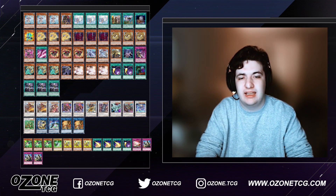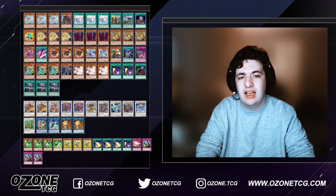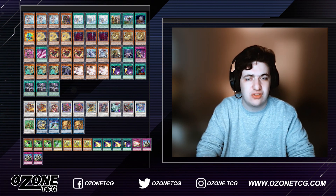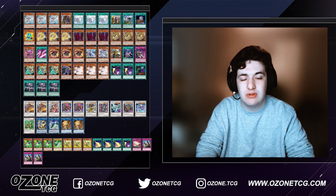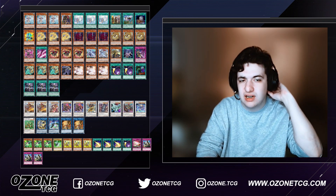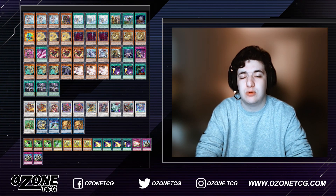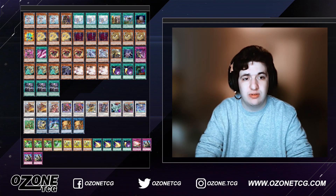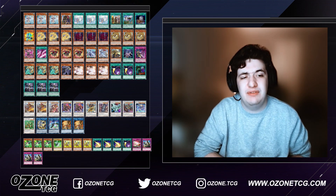Then we have the Dragon engine. This plays one Roxrose Dragon, debuting in Lightning Overdrive, as well as Basil Rose Shoot — it acts like a pseudo-extender, or if it's destroyed while set you can special summon a Rose Dragon. Red Rose Dragon, if used as synchro material, lets you special summon a Rose Dragon from the deck. Roxrose Dragon searches Basil Rose Shoot and you go from there, either using it as an extender or destroying it with Bastia.